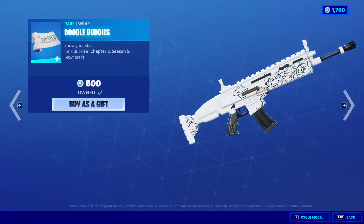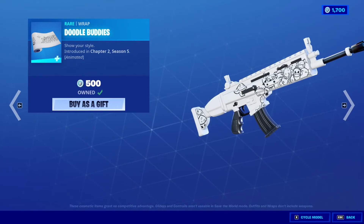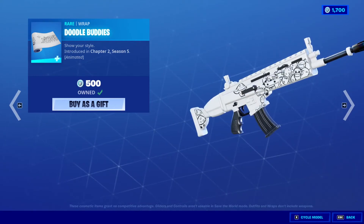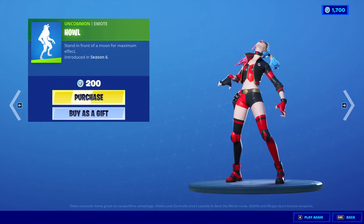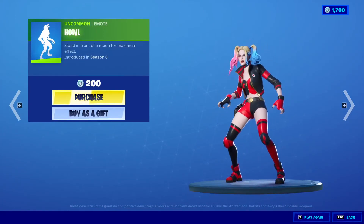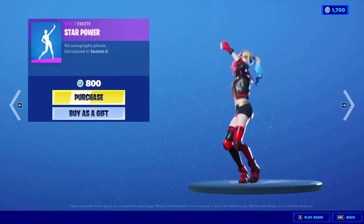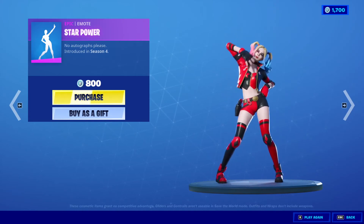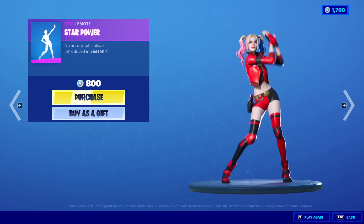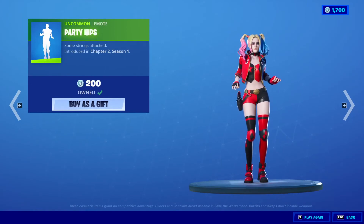Doodle Buddies. 500 V-Bucks. Wrap. I actually own this one — it's one of my favorite ones. And if you look closely, each character blinks. That is pretty cool. Howl Emote. 200 V-Bucks. Star Power Emote. 800 V-Bucks. Party Keeps Emote. 200 V-Bucks.